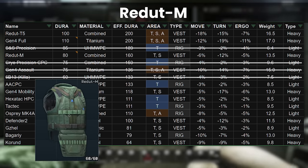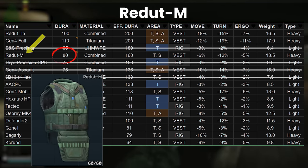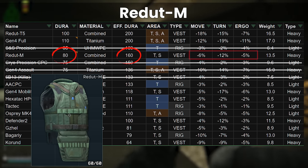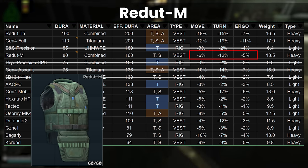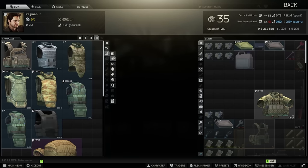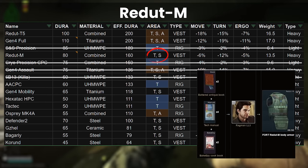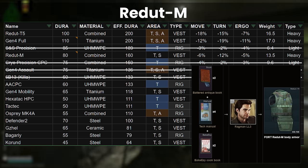The next armor on our list in position 4 is the Redute M, which also saw a buff to its durability. With an in-game value of 80 now, this takes it up to 160 effective — really not that far off the top 2 positions. This is another armor that has benefited decently from the stat buffs too, with only a 6% movespeed debuff now and a 5% ergo hit, although the turn rate of 12% is a little annoying, but manageable. The Redute M has both a cash purchase at 240k with Ragman 3, as well as a barter which often comes to about the same amount. This is pricey, but as it gives both stomach and thorax with no arm protection, with the durability boost and the stat buffs, this kind of becomes one of the best armors in class 5 — you just have to pay for the privilege.